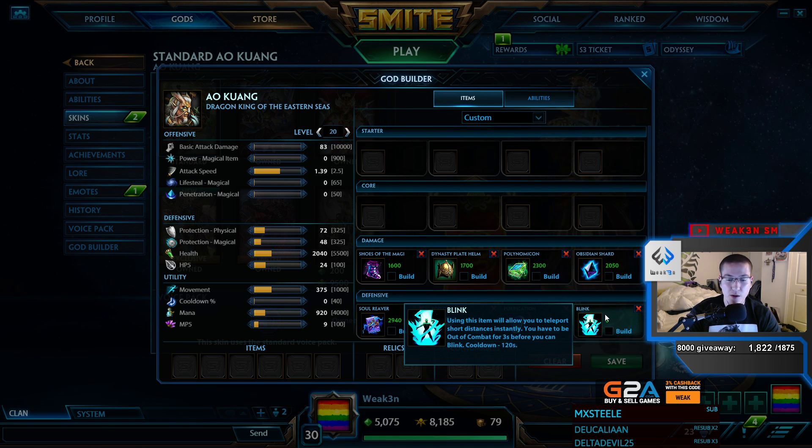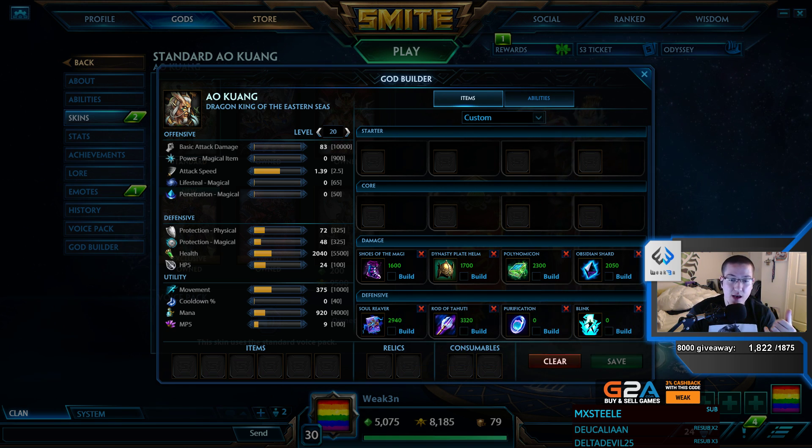That's pretty much how your early game goes — you're looking for the people who are just out of position, easy to kill, easy for you to pick off. With Kuang, pay attention to other people's actives. Knowing when beads and Aegis are down on the other members of the other team is just the key to playing this god. You have to know timers — meaning, you see someone use beads at three minutes, know when they're going to be back up. Know you can ult between three and five minutes, and if that happens, go for it. Go for the kill. It's a free kill. There's nothing they can do about it.